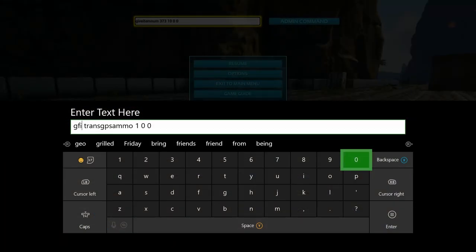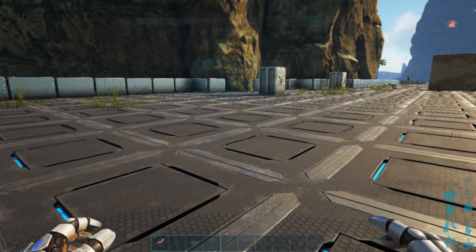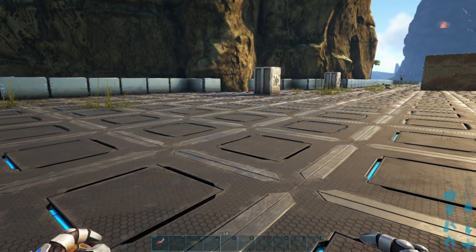For the nodes, what you want to type in is: gfi TransGPSAmmo 1 0 0. That number one is the one you want to change to adjust the amount spawned in. Issue the command and there we go — one transponder node was added.